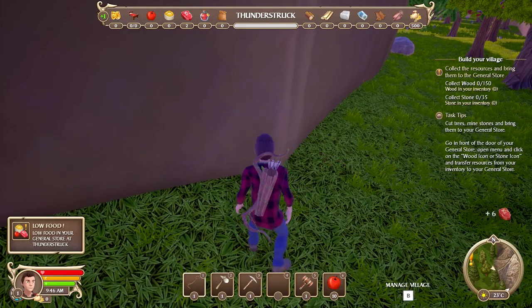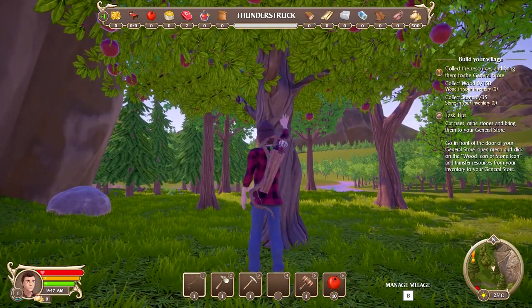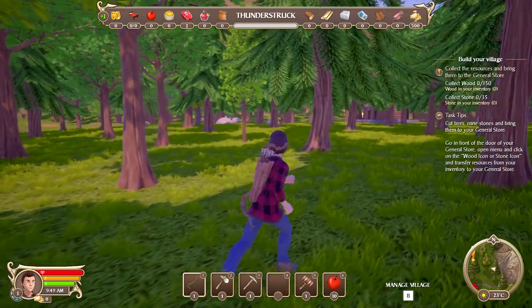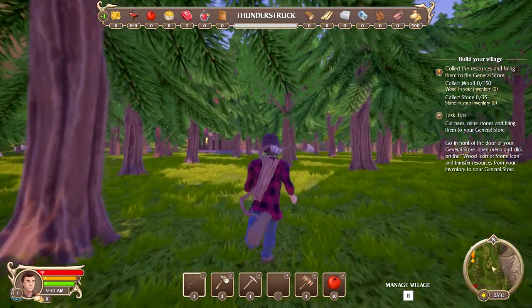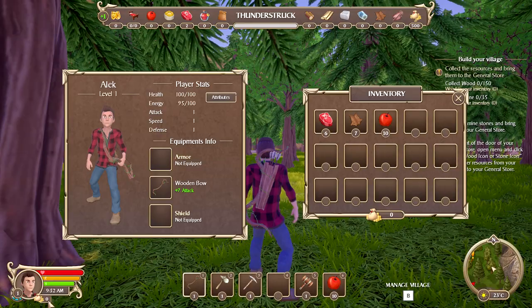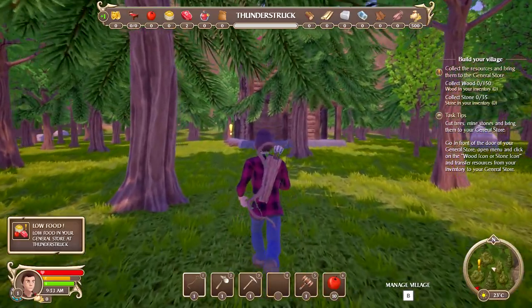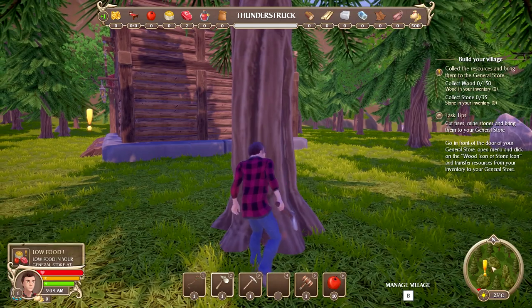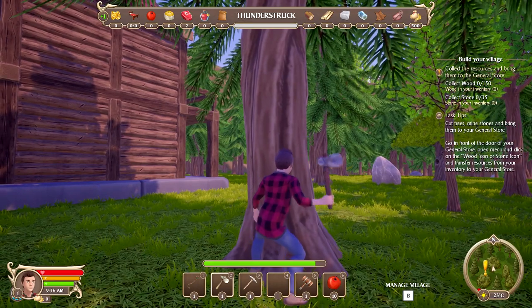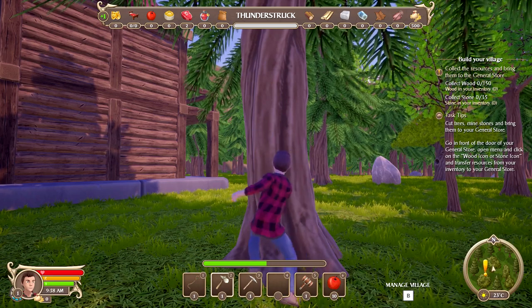If I'm going to build some stuff I'm going to want to get rid of the trees. I'll grab the apples though - I figure these things may regrow when we wait for seasons. This is our energy bar, this is our stamina, and this is our health. Now we're gonna chop down some trees right next to our place. How much will we get from this? We got 25 wood from that tree.